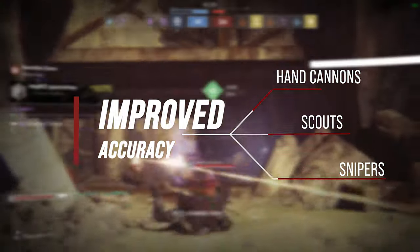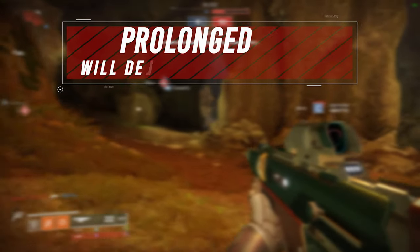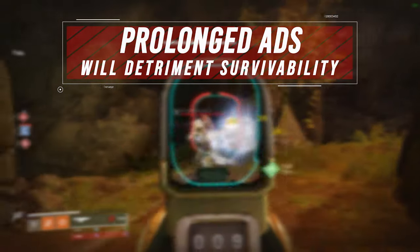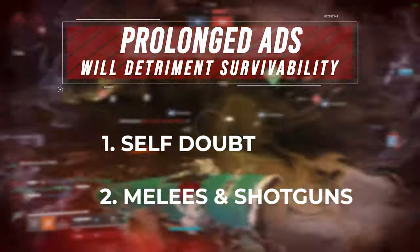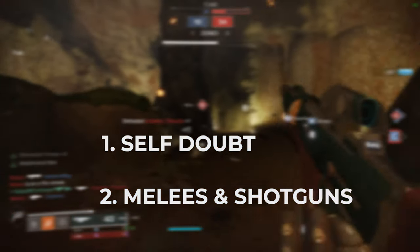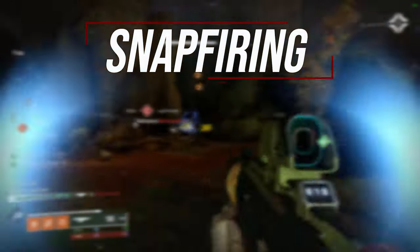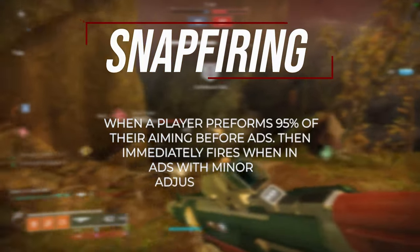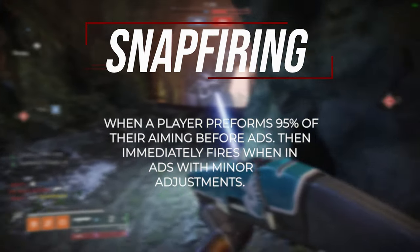The funny thing is, after applying these techniques throughout a 30-day period, I realized my accuracy had not only gotten better with slugs but also with hand cannons, scouts, and snipers. This is because slug shotguns are highly reliant on centering before ADS-ing. In fact, I would go as far as to say that aiming for a prolonged period of time while ADS-ing will detriment your survivability — not only will it increase your margin of error with variables such as self-doubt and overcorrection, but when you have shotguns and melee abilities in the game that can one-hit kill, spending the time to line up your shot isn't a luxury you have. This leads me to the technique I observed DFP utilizing, which I will call snap firing. Snap firing is when a player performs 95% of their aiming before ADS-ing and immediately fires when in ADS with minor adjustments.